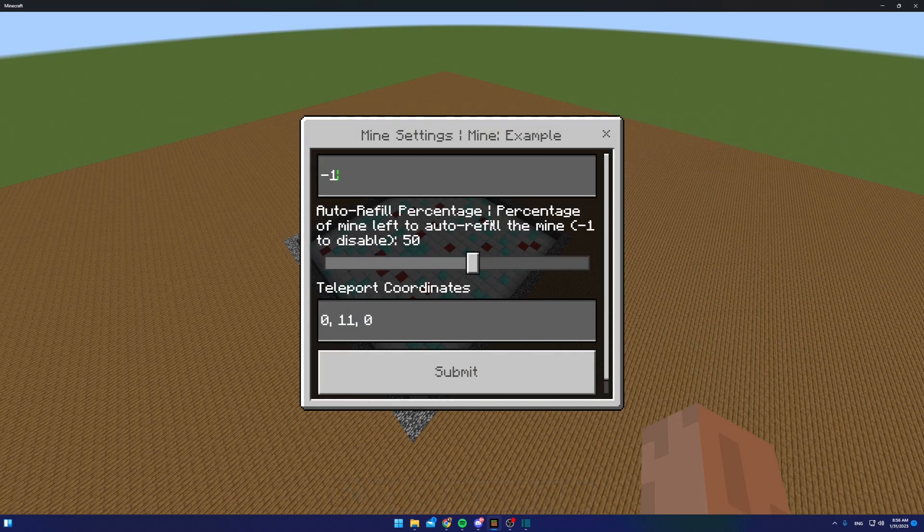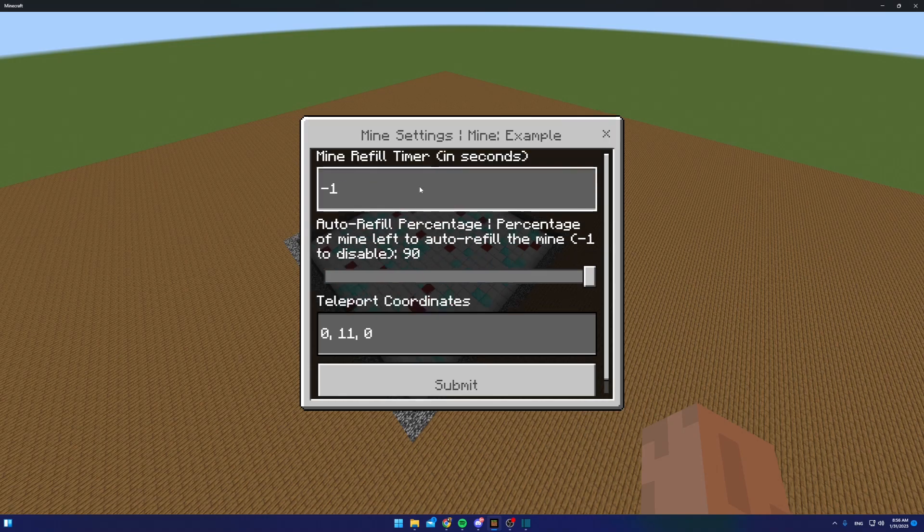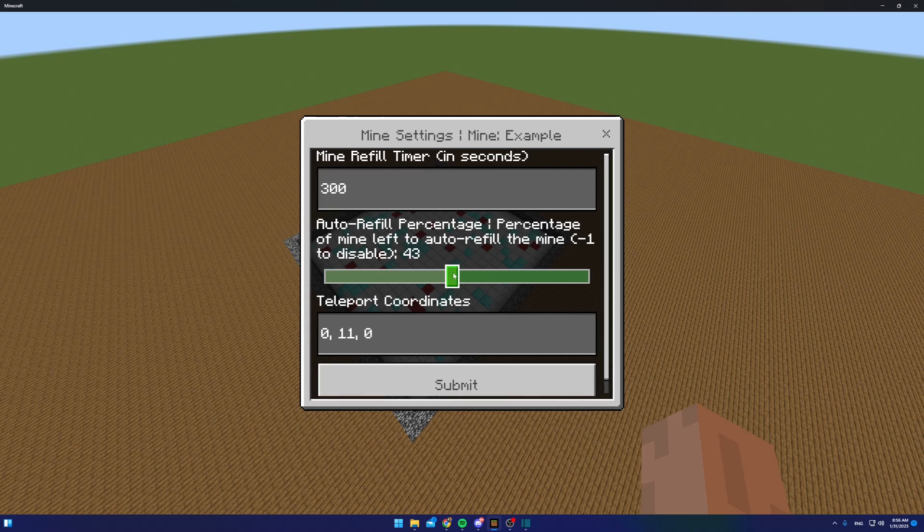The other setting is the auto-refill percentage. As you saw at the beginning of the video, I had it set to 90, meaning when 90% of the blocks are left, the mine automatically refills. This is probably better to use than the timer, but both can be used together. For example, you could set the mine to refill every five minutes or when 30% of blocks remain.